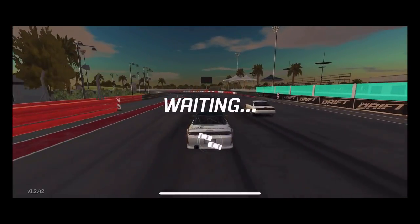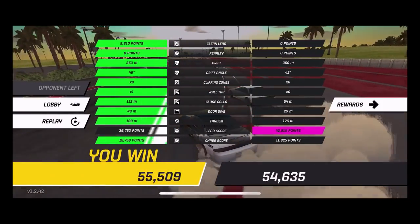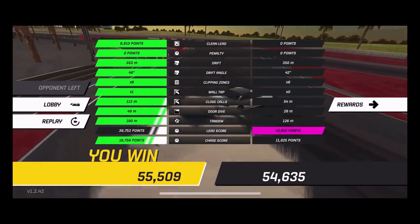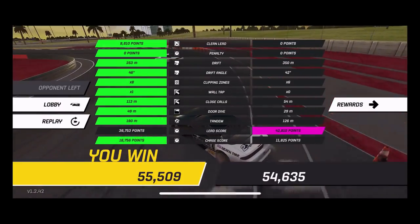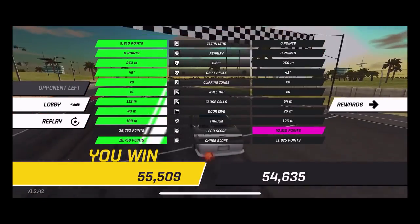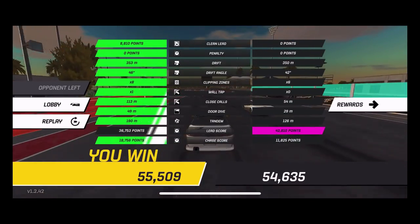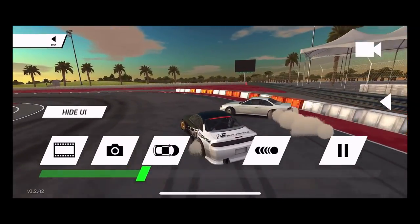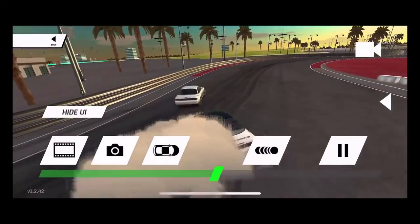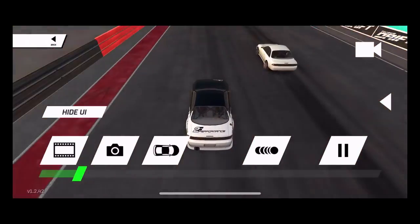So like I said they changed this ending screen - you can see your stuff is on the side. They've also added a new feature called Clean Run for your lead run. So if you can run a clean run you get extra points, because a lot of people were having amazing lead runs but losing on the chase. Now if you can get a clean lead run you get extra points added to your lead run, which gives you a better chance to win. And of course you have the replays, but what's cool is you can hide the displays now.